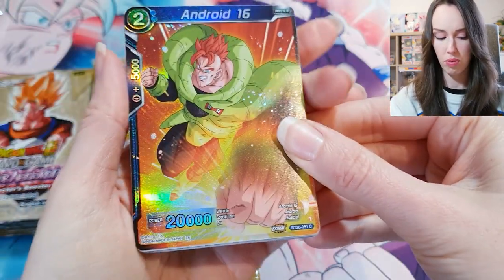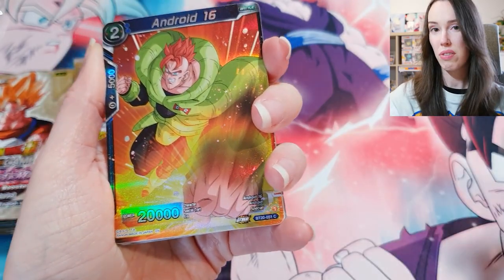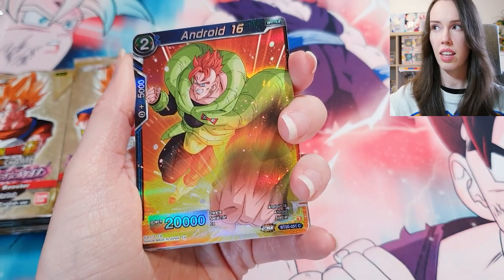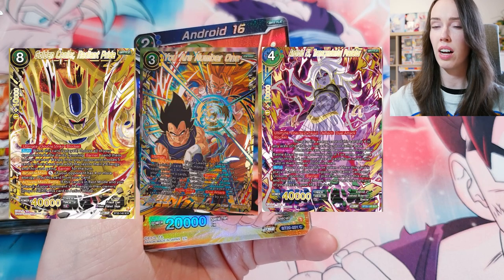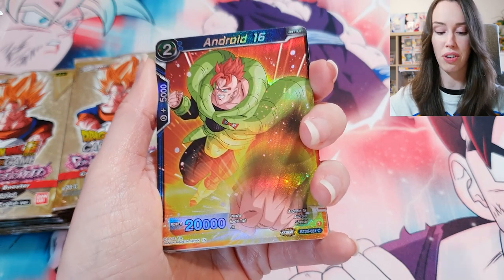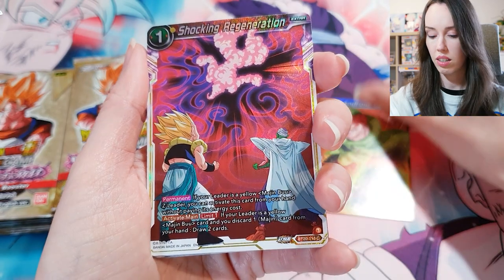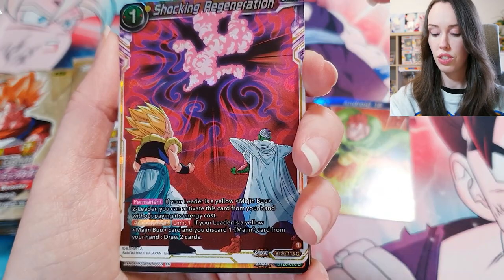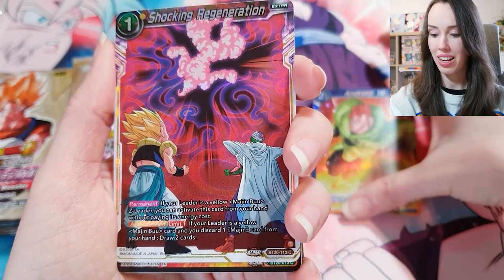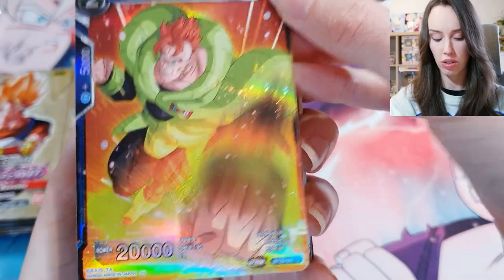Basically for anyone who hasn't opened one of these before, essentially every pack is almost like a guard pack where everything's holo. I think there are some SCR alt arts that are pretty valuable if you can hit them — I think there's three in total. I would just be happy with whatever I get because some of the alt arts look amazing. Let's just slow roll it today because there's not that many packs and each card is juicy.